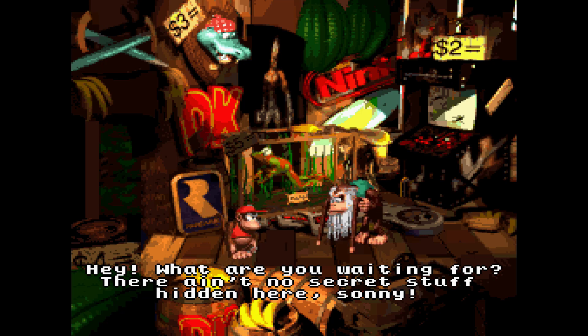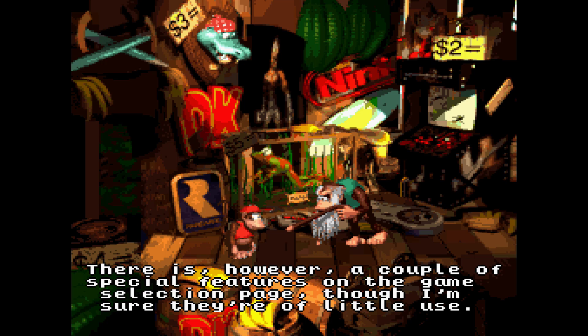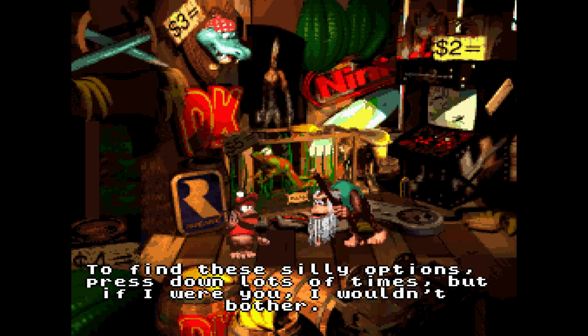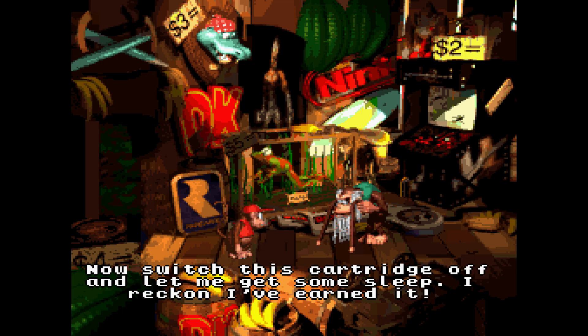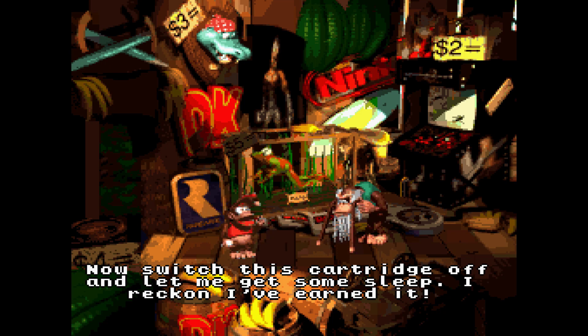Cranky says: "Hey! What are you waiting for? There ain't no secret stuff hidden here, Sonny! There is, however, a couple of special features on the game's selection page, though I'm sure they're of little use. Find these silly options — press down lots of times. But if I were you, I wouldn't bother. Switch this cartridge off and let me get some sleep. I reckon I've earned it." Yeah, you did absolutely nothing, Cranky.